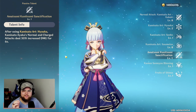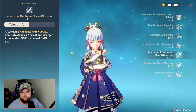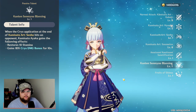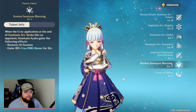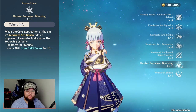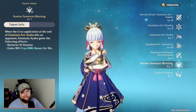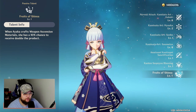Next, we have the passive Amatsumi Kunutsumi Sanctification: after you use your elemental skill, you get a 30% increase in normal and charged attack damage for six seconds — for free, you don't even have to hit anybody. Next is the passive Kanten Senmyo Blessing, which refunds 10 stamina and gives you an 18% increase in Cryo bonus damage for 10 seconds when you apply Cryo to enemies after coming out of your dash. You do have to apply the Cryo to the enemy for this to proc. And lastly, Fruits of Shinsa gives a 10% chance of duplicating weapon materials when you craft.